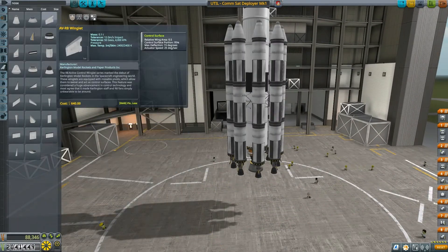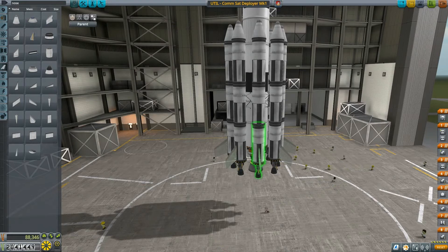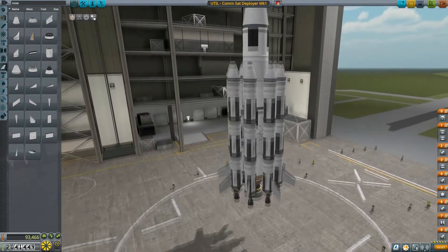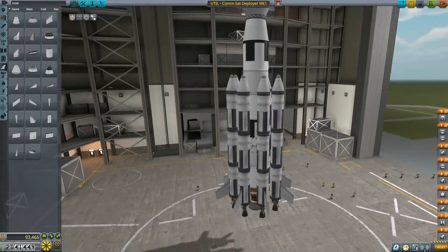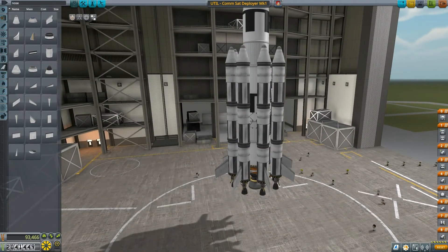Now let us put tail fins on the rocket and then we will be putting the struts and the fuel lines — those are the two things that remain to be done.